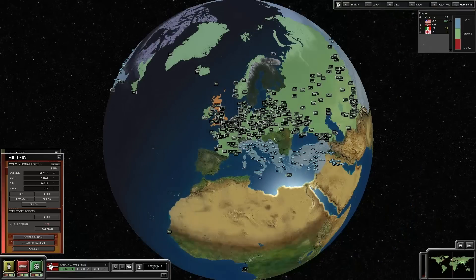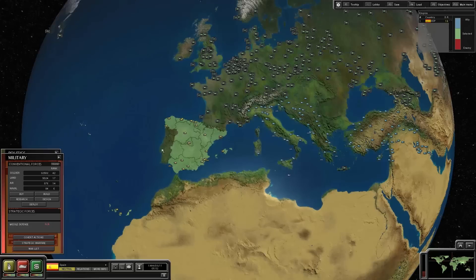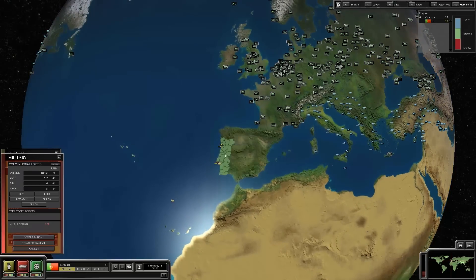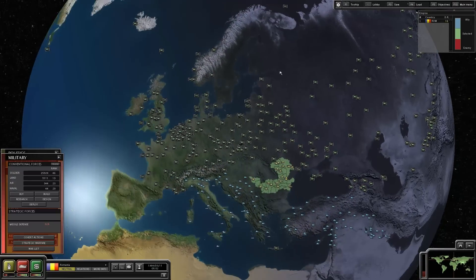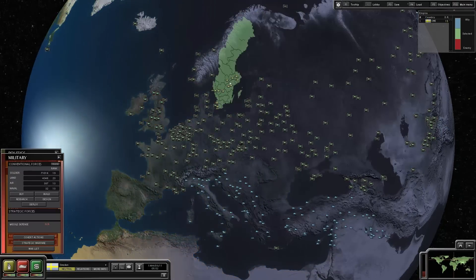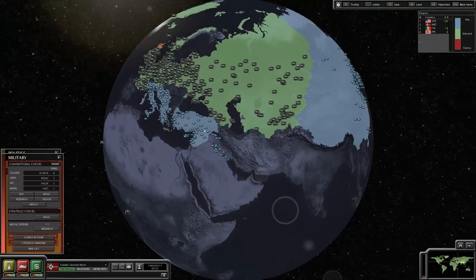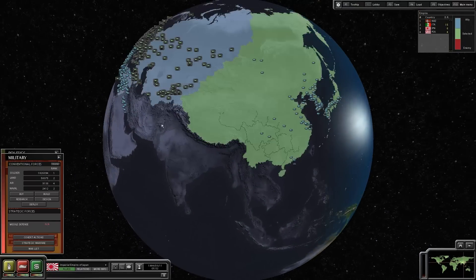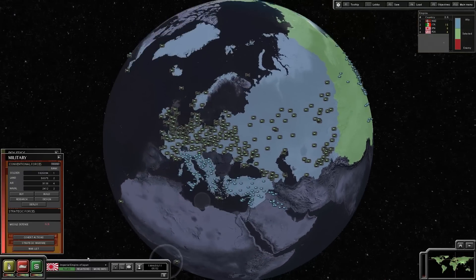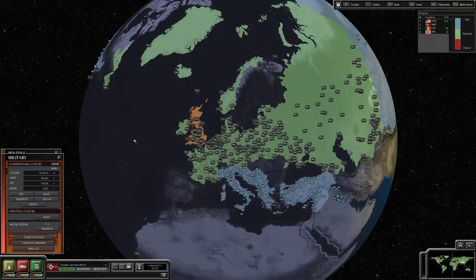This is the Man in the High Castle mod. It looks pretty interesting — I'm sure it could be a lot of fun. I'm all for alternate history mods; those can always be fun. From what I see so far, it's one of the better alternate history mods. There are already unique flags for each faction, which is a big deal. I really like that Greater German Reich flag — that looks pretty cool, I like the coloring on it.